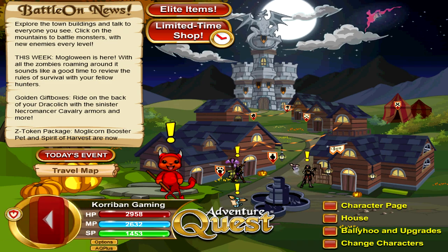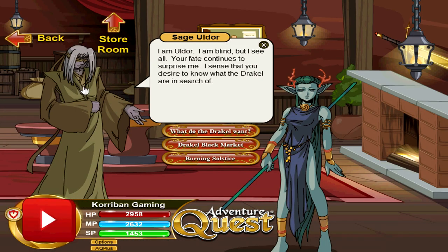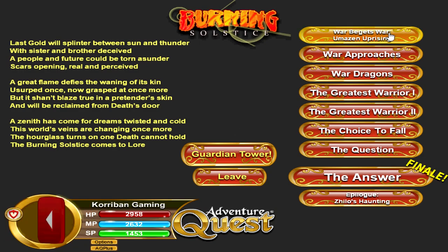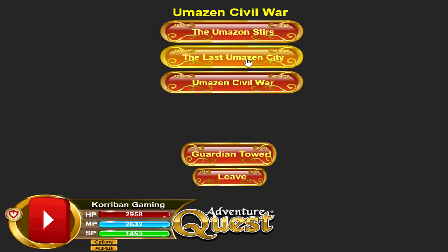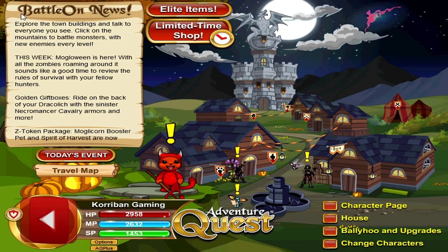Last but not least for shields, we have Emancipator's Radiance. You can get this by going to the Inn, going right, clicking on Sage Udor, Burning Solstice, then the first War — Beguest War, Umazen Uprising, and the last Umazen City quest. What it does is increase your chance of inflicting blind by 20%. So if you are running the Flashbang Red Granite weapon, this will be a fantastic shield for you to use. But if you're not running any sort of blinding setup, you can skip this shield and use Titan's Fall or Eternal Twilight's Regalia instead.